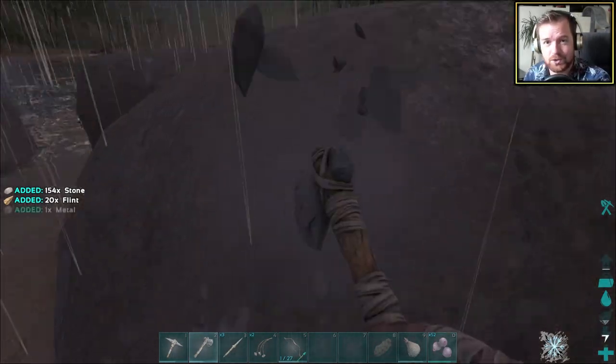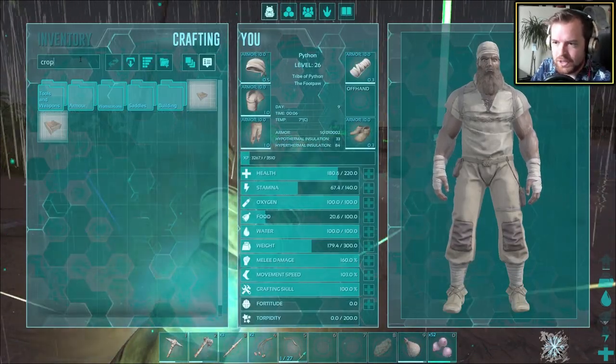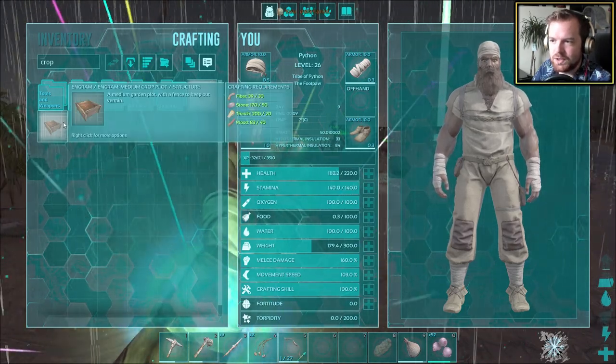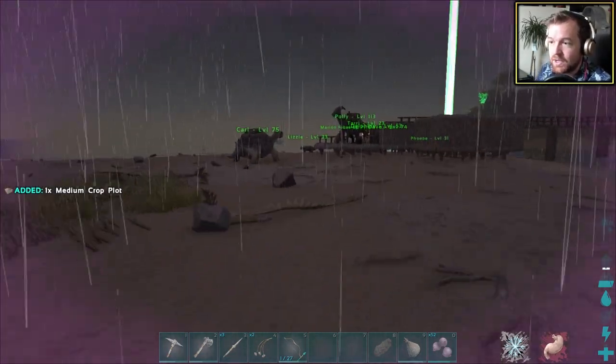I'm pretty sure I've got the crop growing speed at like 10 times, so it should be a lot easier to grab that stuff and make ourselves these crop plots. The limiting factor is fiber — I would ideally like to make two for double production.